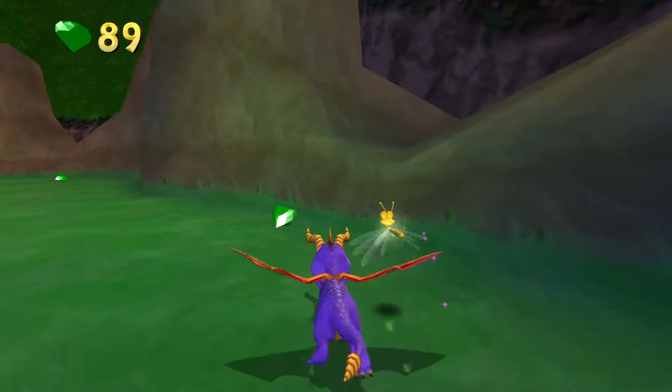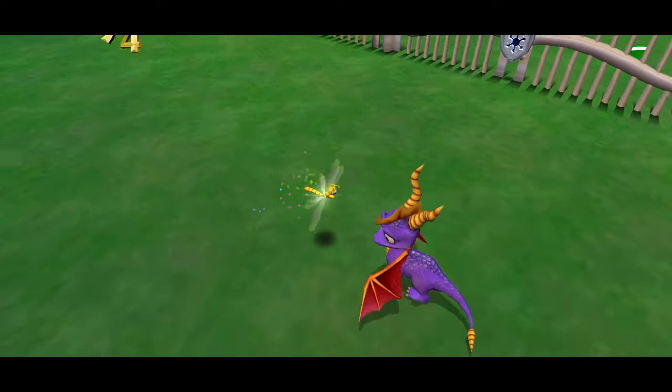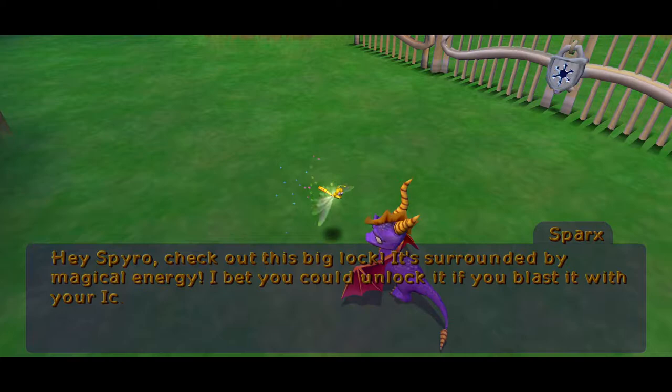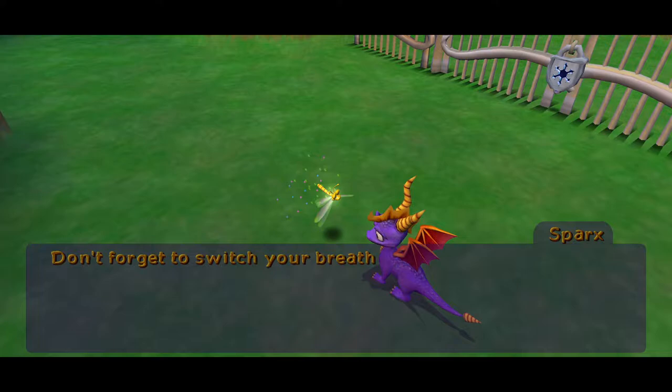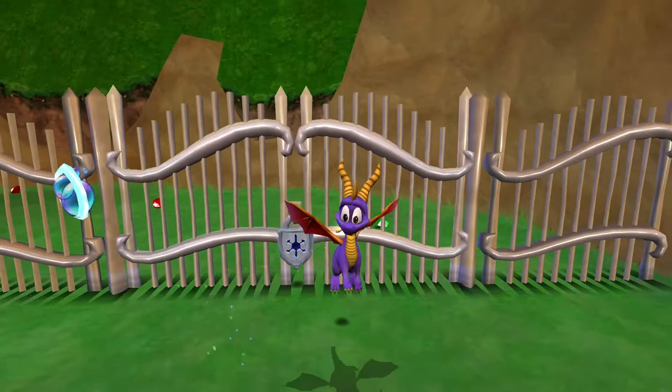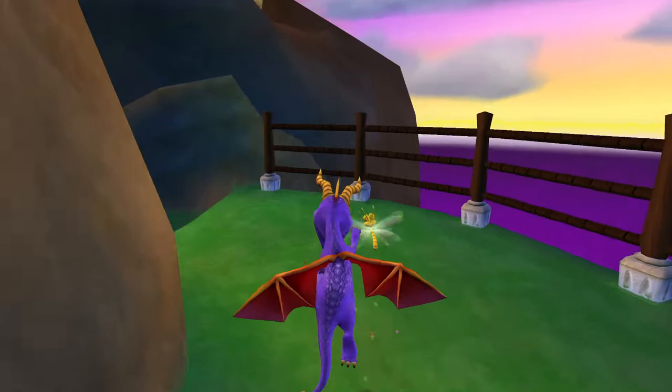Whenever I try to rotate the camera I'm going to end up opening the guidebook. For that locked area you need ice breath which we have not unlocked yet - that doesn't unlock until quite a bit later in the game. So we've come to a dead end, and now we're going to collect gems in this world.